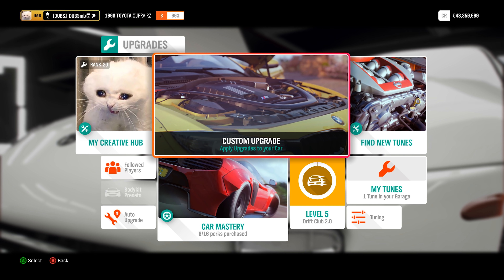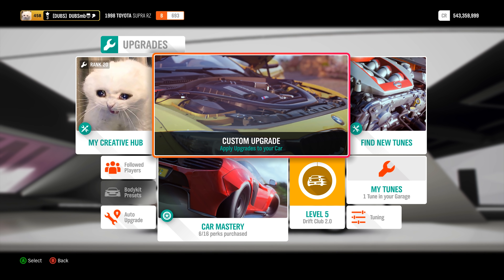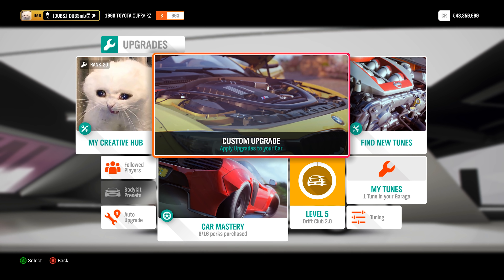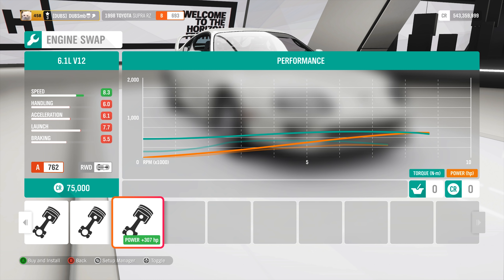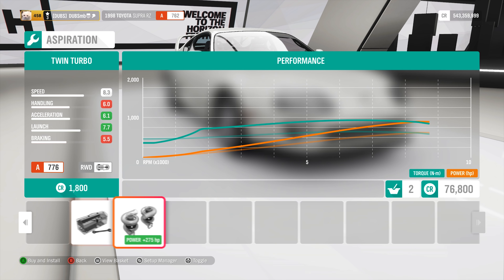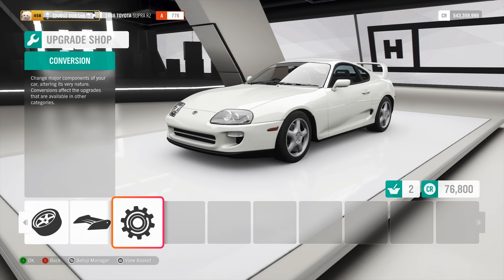I'm going to do the paint job and all that sort of stuff too. For the engine swap, we can have the 6.1 liter V12 - I'm thinking it's a McLaren F1 BMW engine, I think I've seen this fairly recently. Anyway, we're putting that on and obviously twin turbo it. Now it makes 902 horsepower, which is already ridiculous. No drivetrain swap there.